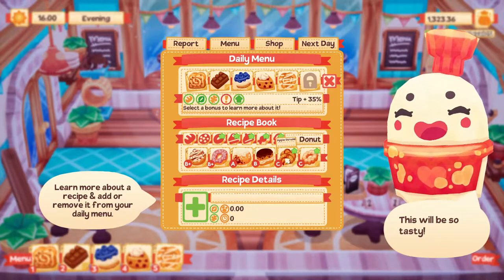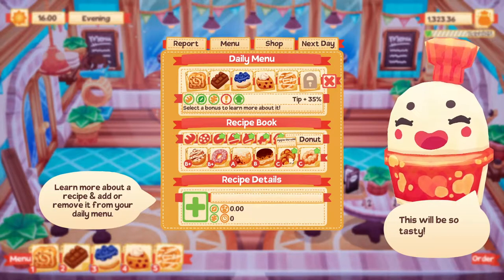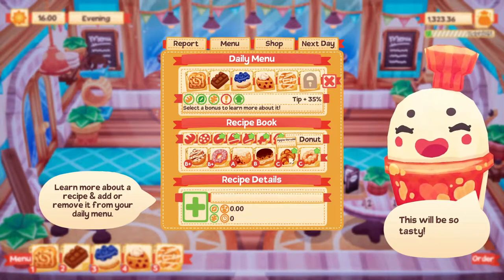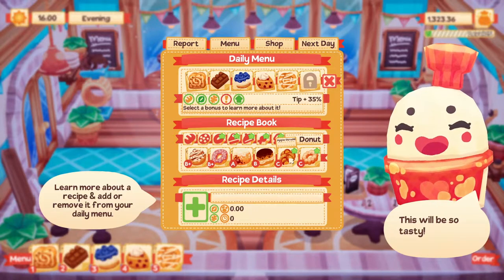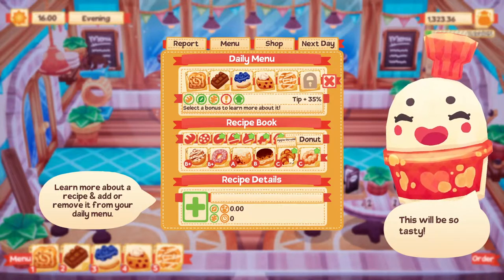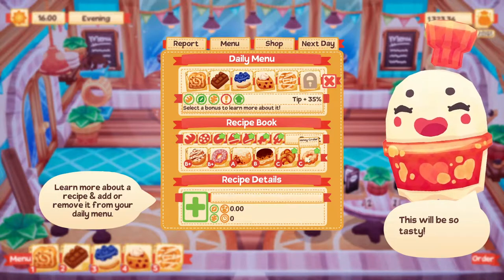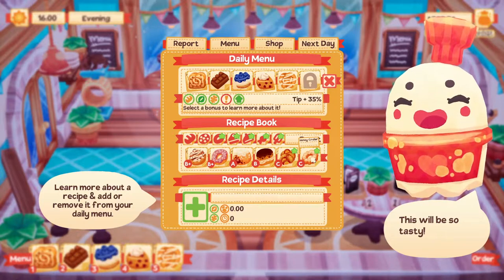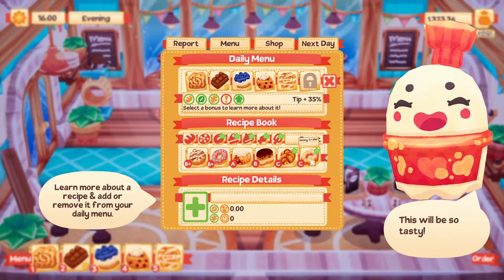We unlocked a couple more recipes. I think the apple strudel - I played so many days making money in this game. I don't know if I'm doing something wrong but it took me like two hours. It was still fun though - I unlocked the honey curly - the honey thingy.